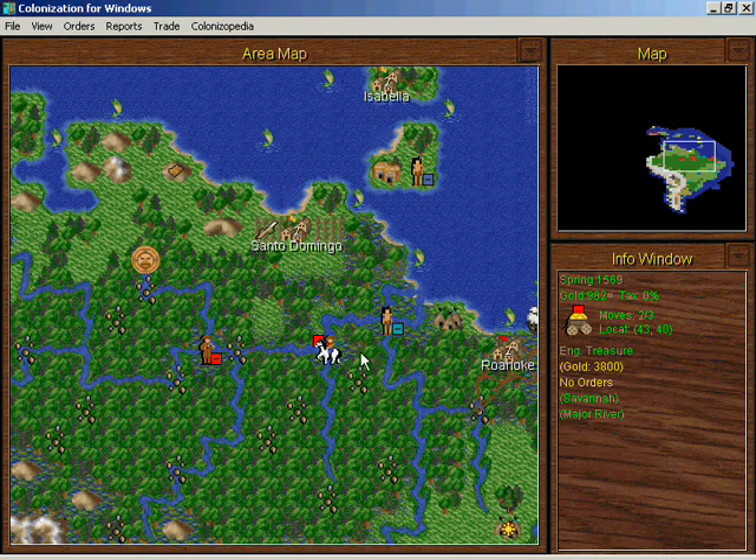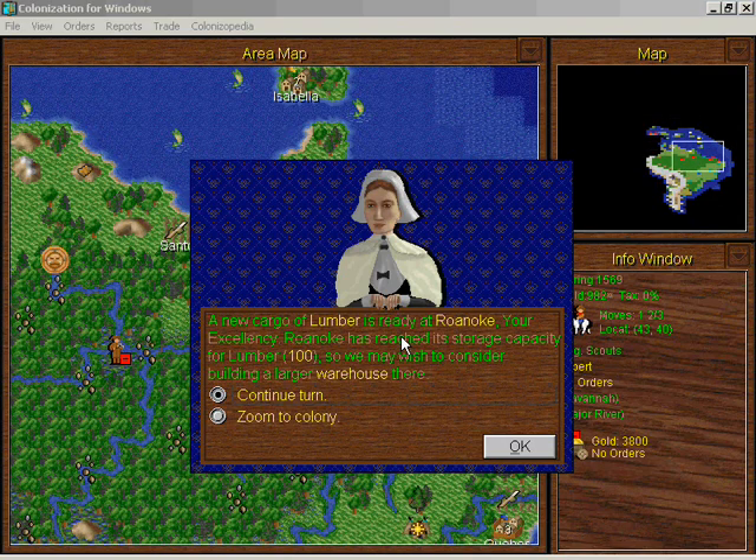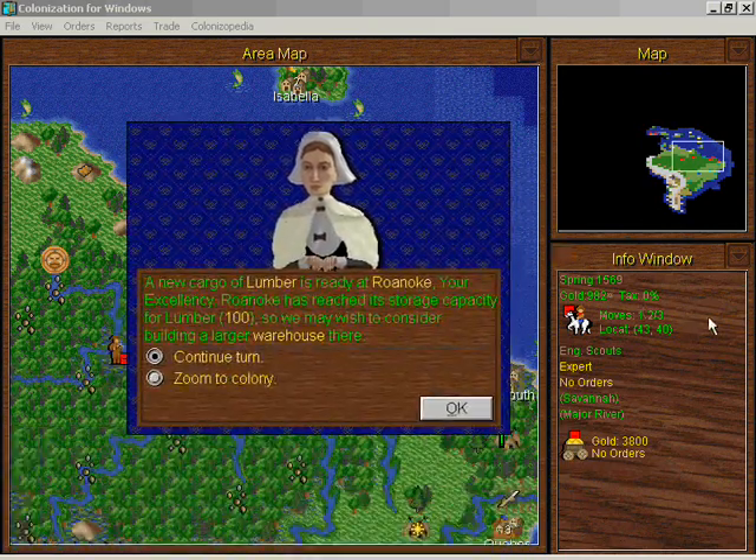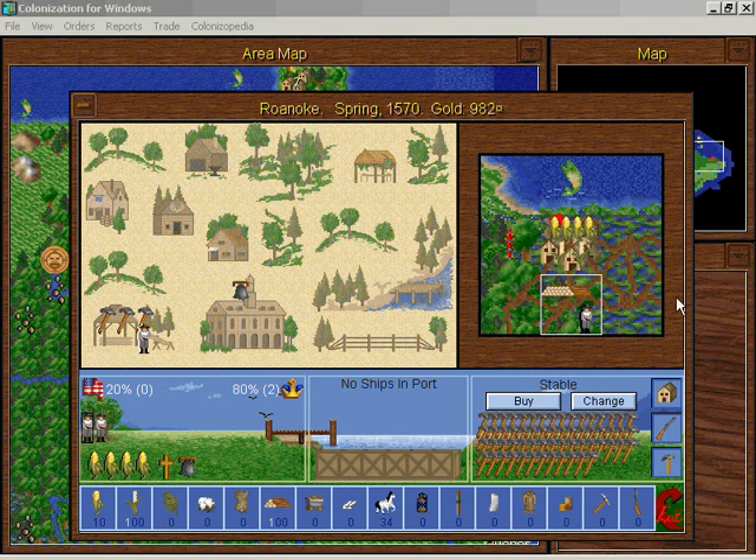I'm just gonna sit right there — I'm not gonna even get close to that at the end. I just know he's got treasure on his mind — treasure in his little American mind. And Roanoke cannot hold any more lumber because we are cutting wood faster than we are using it. Makes sense, right?